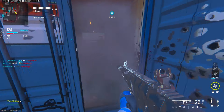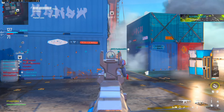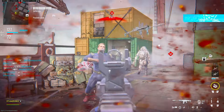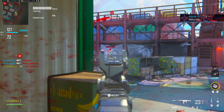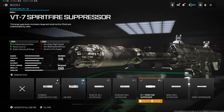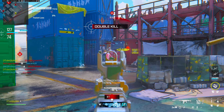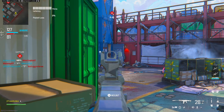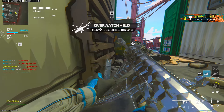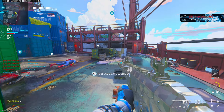The number one gun deserving the top spot is the MCW. It's insane at close, mid, and long range. I recently started using it again and don't know why I stopped — it's just better than the STG. First attachment is the VT7 Spire Fire Suppressor for bullet velocity, range, recoil control, and being undetectable by radar. The barrel is the Secondline Mammoth Heavy Barrel for bullet velocity, range, movement speed, aim walking speed, and aim walking steadiness — this gun just feels so clean with this attachment.